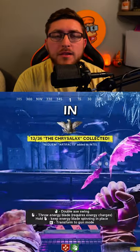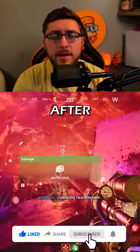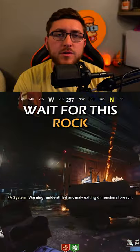Here's how to get the free Chrysalax wonder weapon in the brand new zombies map Forsaken. First, get a flamethrower and kill a tormentor with it. After that, pick up a crystal and wait for a rock to fall into the donut shop.